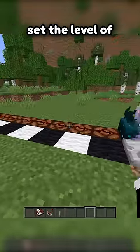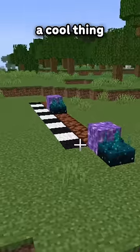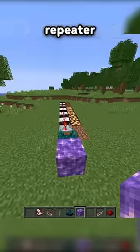How they work is you set the level of vibration they detect using redstone. Yeah, I don't really get it either. Amethyst also now does a cool thing with Skulk, kind of like a wireless repeater.